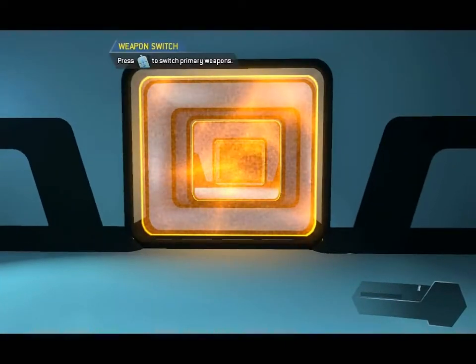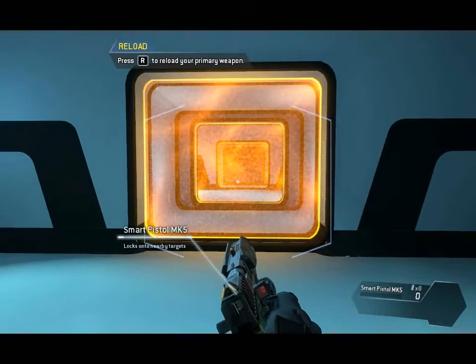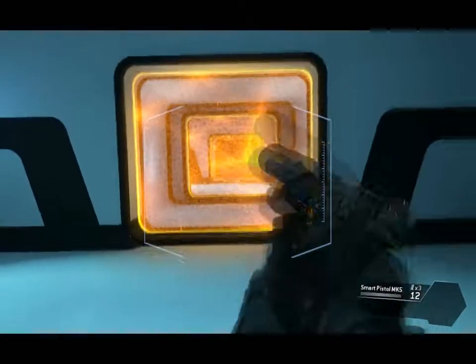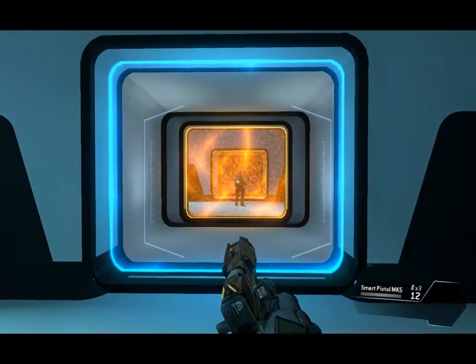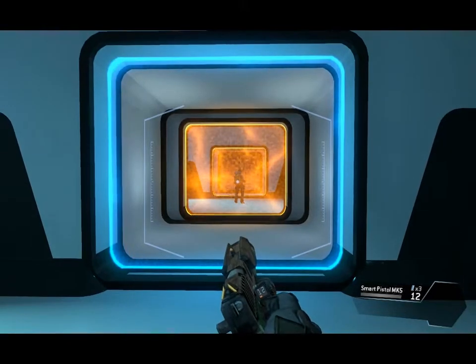To continue, please pull your weapon. The weapon is empty. Load a fresh magazine. This is the smart pistol, an auto-targeting weapon. Get close enough to a valid target and the smart pistol will start locking on. Wait for a full lock before pulling the trigger.